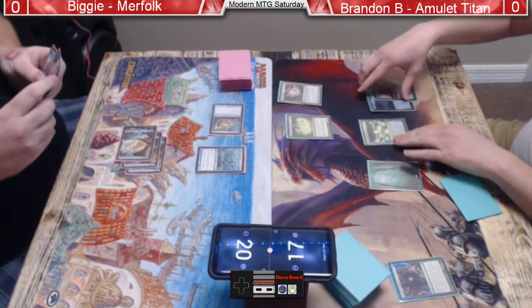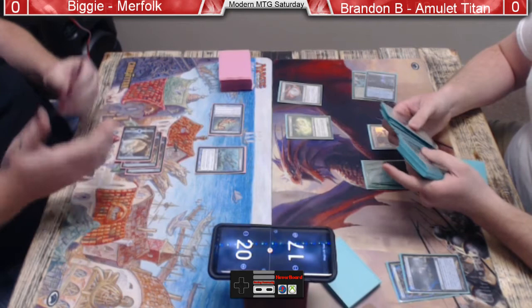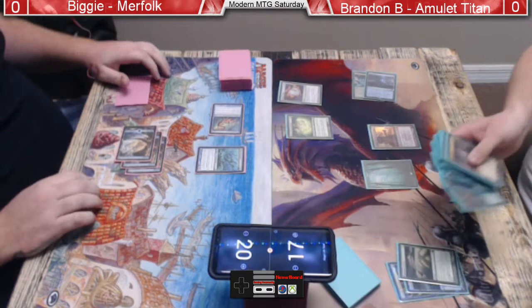Biggie's got three islands now one way or another. That's a Rejuvenate. Silvergill Adept is now a 3/2. Gonna offer the trade with Azusa — Brandon, of course, not gonna take it. Azusa is way too important to his strategy. He wants to ramp for days. That's all Amulet Titan wants to do. Summer Bloom had to get banned because that deck was so strong — it could accidentally win on turn two off of Hivemind.